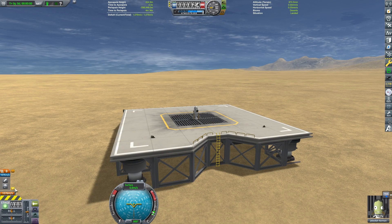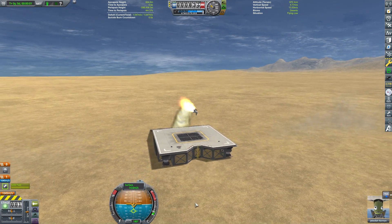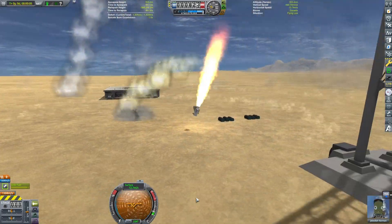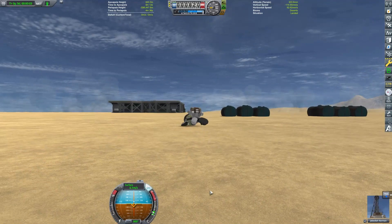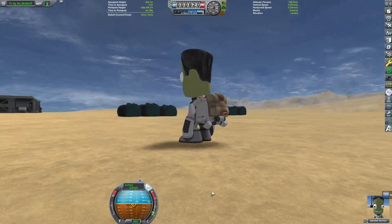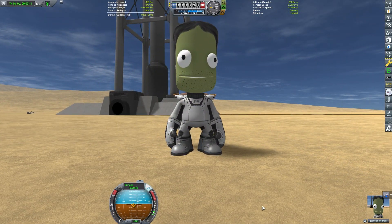Fortunately, we can revert the flight and rearrange our staging at the launch pad to correct a mistake like that. Let's launch again and see what happens. It looks like our center of mass is still not in line with our center of thrust, still causing issues. But Jebediah is okay — he will live to test out another rocket, and we can hopefully learn from our mistakes.